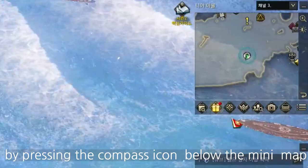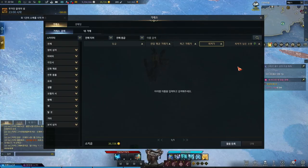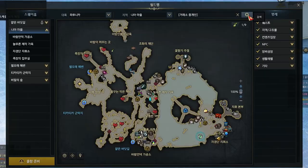You can check the adventure islands by pressing the compass icon below the minimap. Press Escape between menus — you can find the auction house, and if you click it you can register your item for gold. You can also find the auction house NPC in cities.